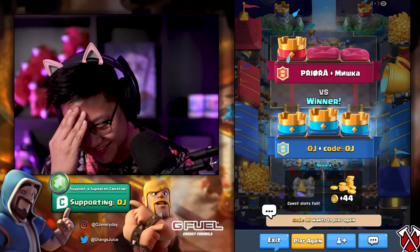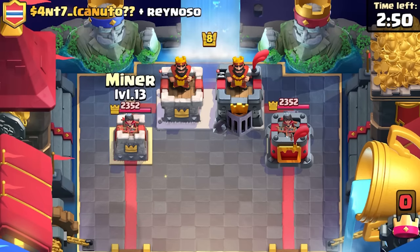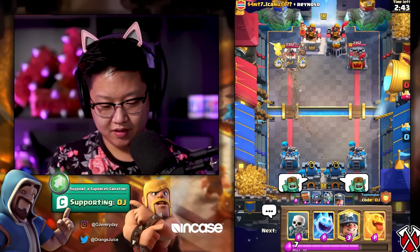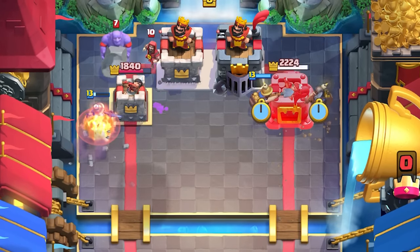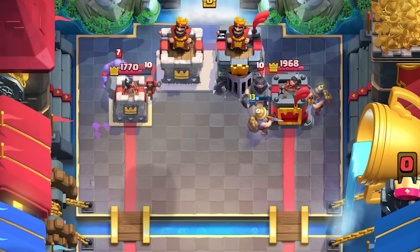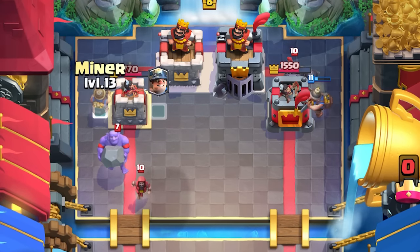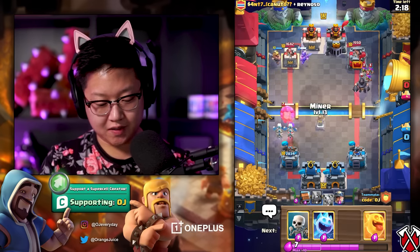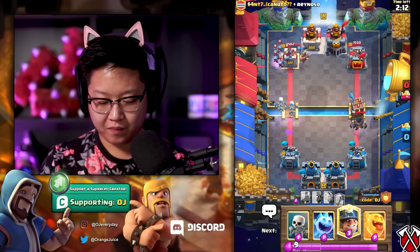Oh man, this is great! Of course we're gonna play again — we set this up perfectly. I kind of wish I had the clone spell, that would have been funny. Oh, they've got a bowler. Good thing they've only got a bowler for one rotation. Oh my heck, they have a level 10 mega knight — that mega knight's gonna wreck us. I can defend a bowler with skeleton dragons, so we've got that going for us. I can take out those three musketeers with a roll delivery. Beautiful!